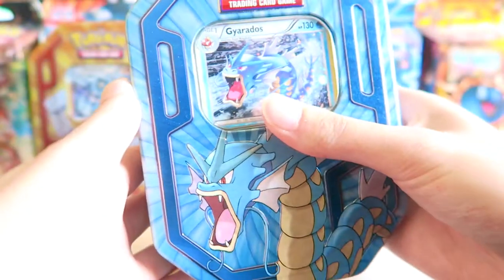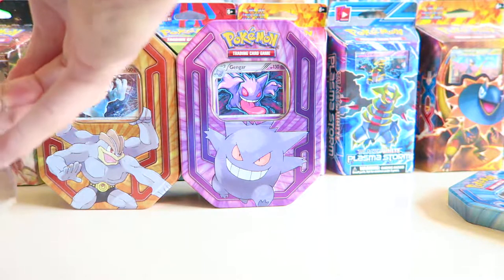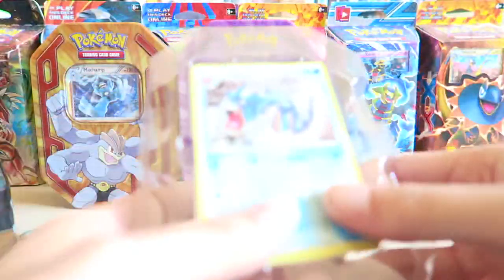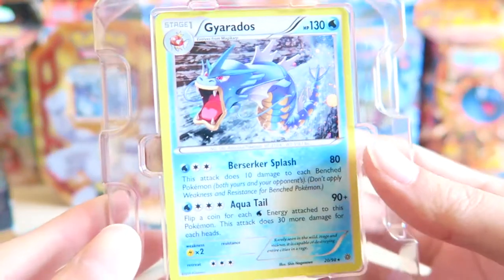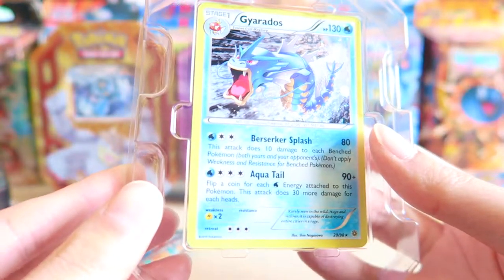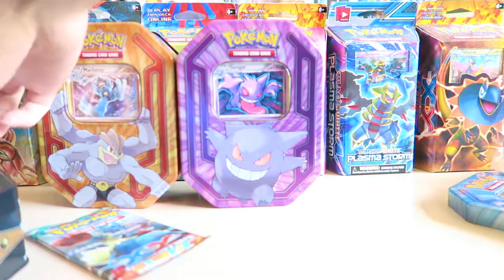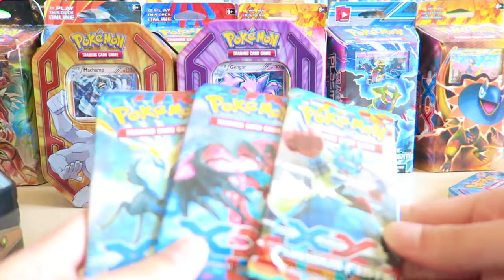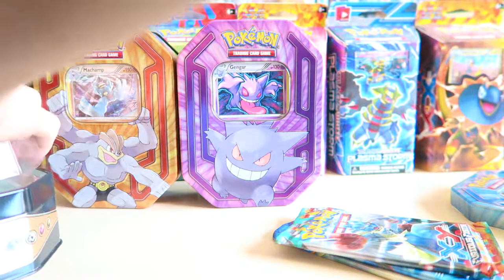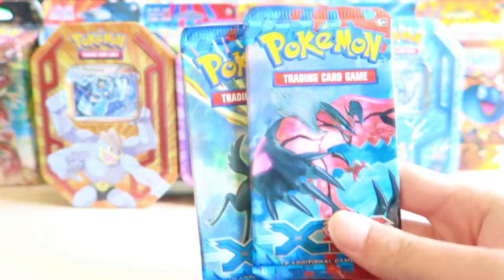It has three booster packs. So this is what the Gyarados card looks like. The HP is 130 and it has Berserker Splash and Aquatel. I like the shine on it. It comes with three booster packs — two of them are X and Y and one is Furious Fist. We will be opening these today in this video. I'll be opening the Furious Fist booster pack last and opening the X and Y ones first.